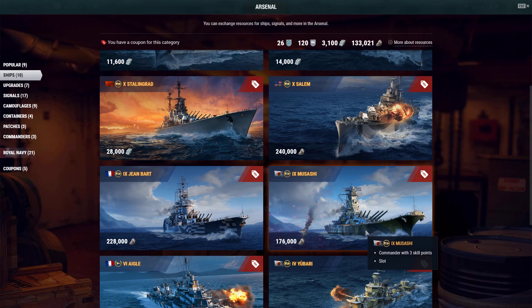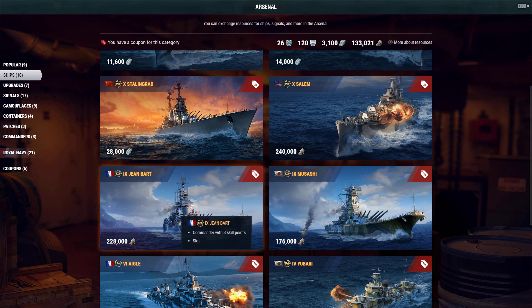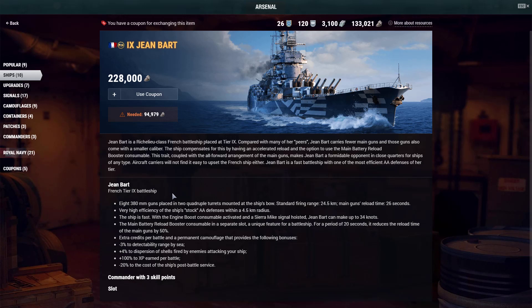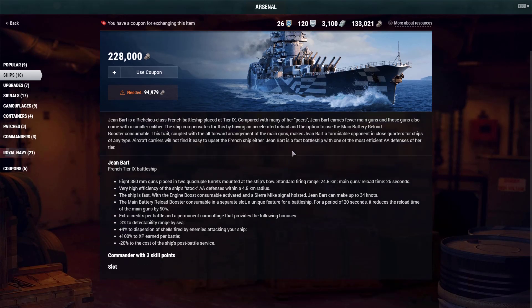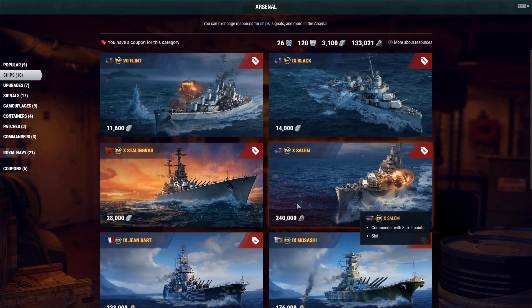However, if you use the coupon for Musashi you get down to probably around 150,000. I have 133,000 so I need around close to 50,000 more coal even when using the coupon. The Jean Bart is a very surprisingly strong battleship from what I can say so far. In the near future it will be even more helpful when the aircraft carrier rework is done, and I'll explain why.